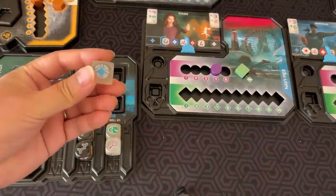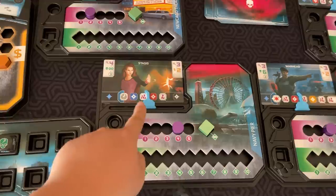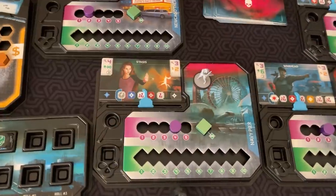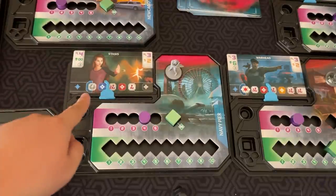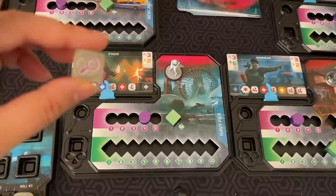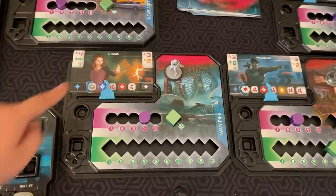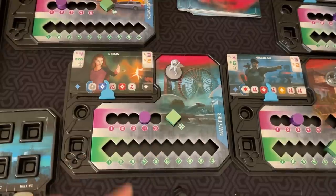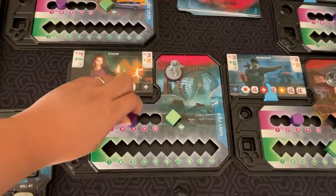A blue die face is called containing an Epic. Epics have actions that trigger at the end of the round, so if you are on the same space as an Epic, you can use a blue die face to move their action track left. The research die lets you research their weakness. Stasis, for example, has infinite health and cannot be hit. However, at a research level of four, each time you spend a purple die you can move her research down.